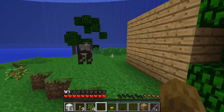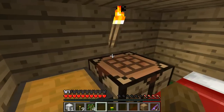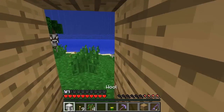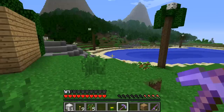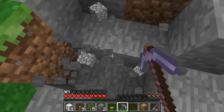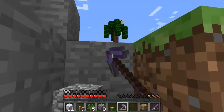First of all, the thing we should do is sort of upgrade our tools, because we're not doing much in terms of technology here. We've got a stone pickaxe with Silk Touch, and we'll try and get stone tools for all the rest of our items. So let's mine some stone here, just enough to probably make a sword, an axe, and a shovel.